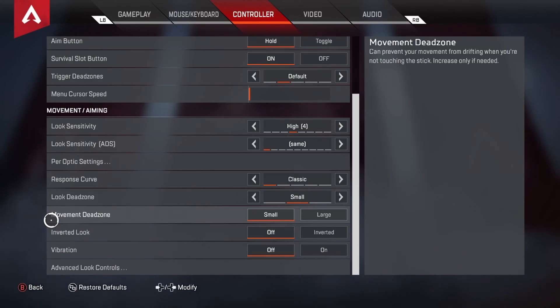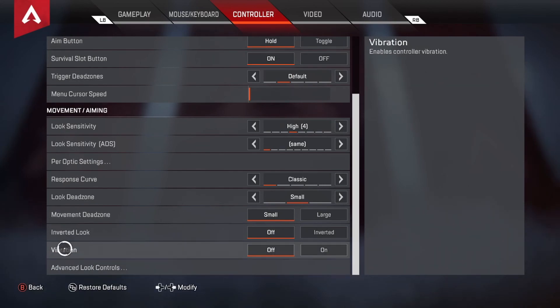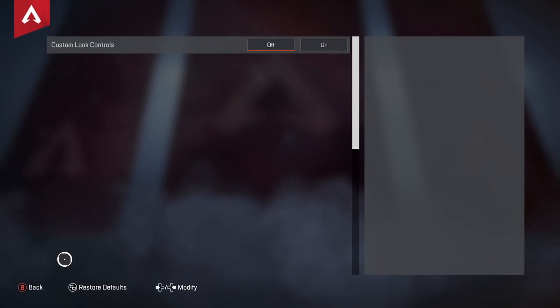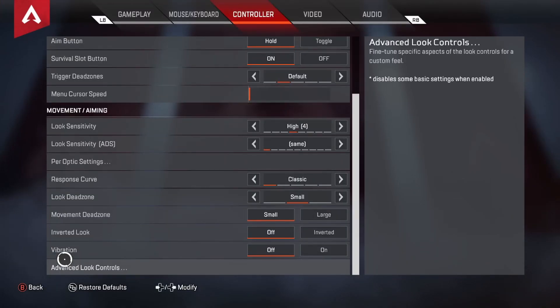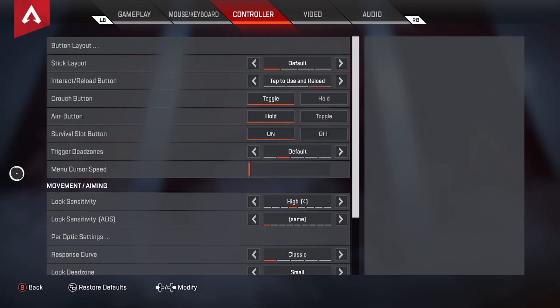Inverted Look is off. Vibration is off — this one is huge. I play every single game with vibration off. Mainly because it actually does affect your recoil — you might like that realistic feel of the controller vibrating as your gun shoots, but it affects your recoil control and your aim. Turning vibration off is absolutely crucial. Advanced Look Controls are all default.